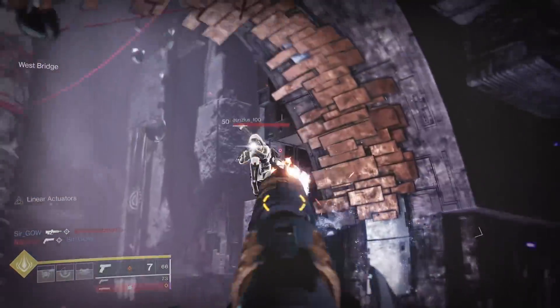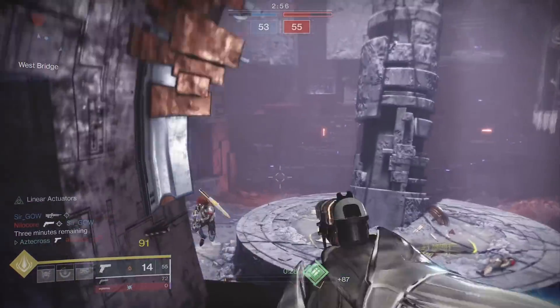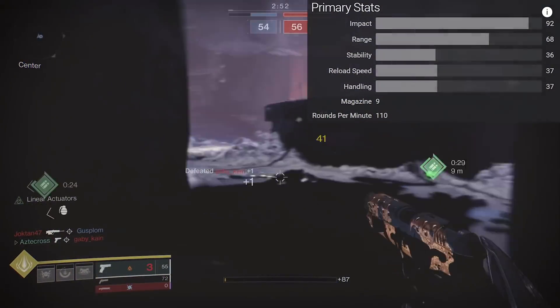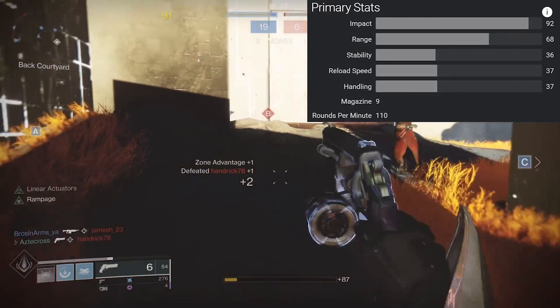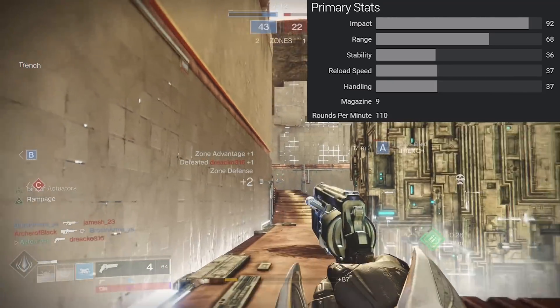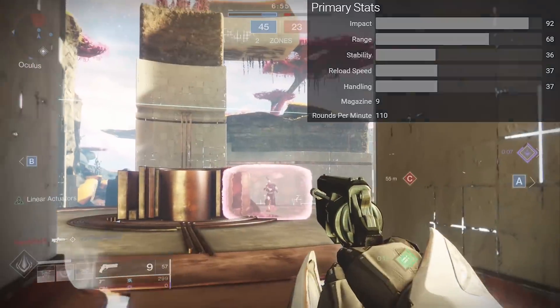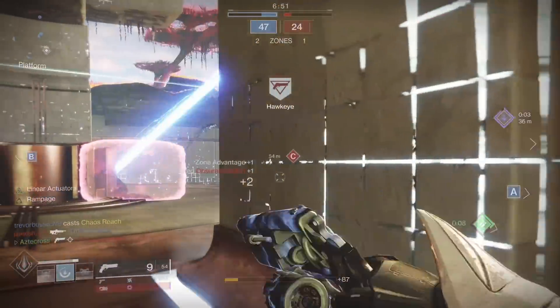Being a 110 round per minute hand cannon, normally these weapons have very low handling as well as low stability. Duke has the highest base range out of all the 110 round per minute hand cannons. It has the best stability stat outside of something like Sturm, and it also has one of the best handling stats, only coming second to the Sturm as well. The Duke is one of the best and well-rounded 110 round per minute hand cannons in the game.